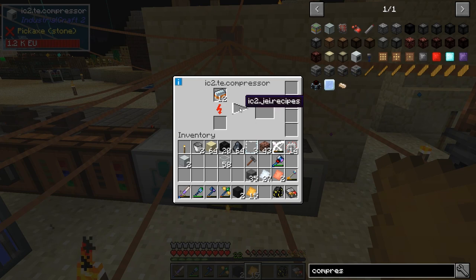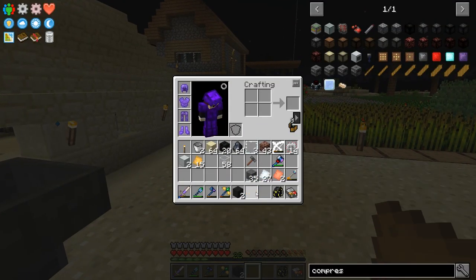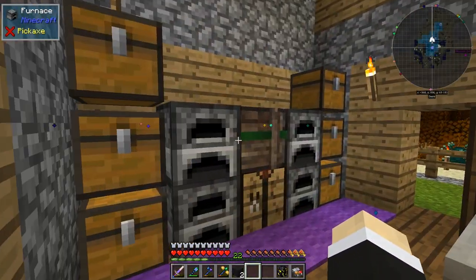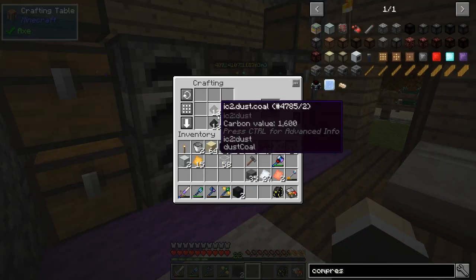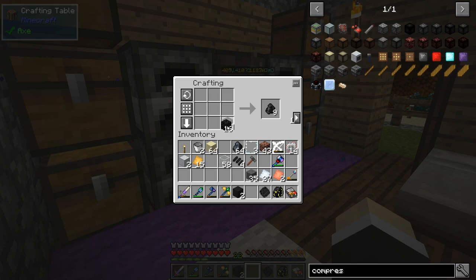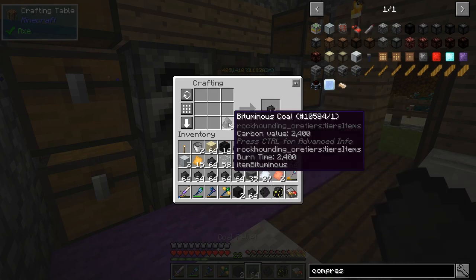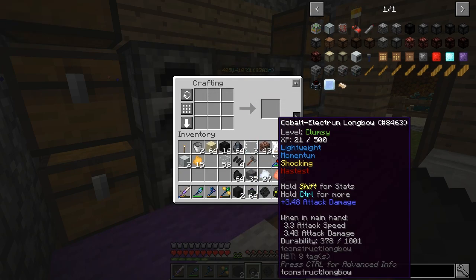Let me put that in there and we'll also need some coal dust. I crush coal to get coal dust, then compress it to make coal chunks, and then process further. We need two of those, so we'll do it in steps.